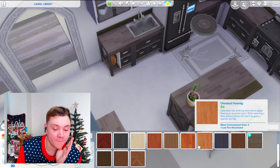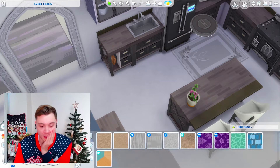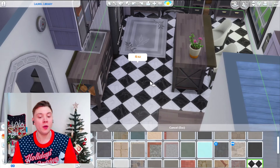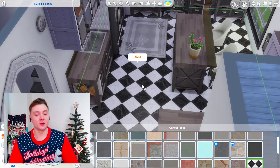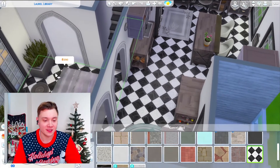I really, really want to have like a nice wooden flooring. But honestly, I've used all of them. So I don't think I can use any of the wooden ones. I've honestly never used this checkerboard flooring before because I just think it looks really over the top and dramatic and I hate it.